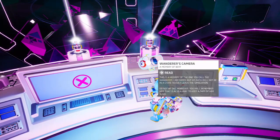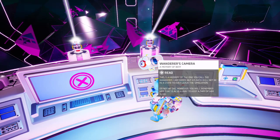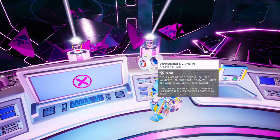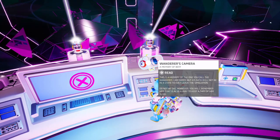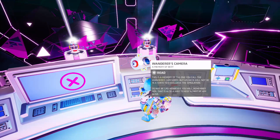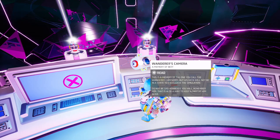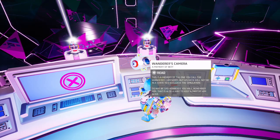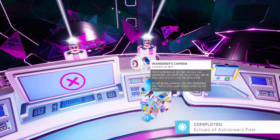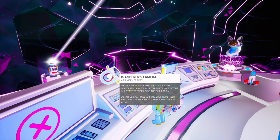This is the memory of the one you call the Wanderer. Ooh, the Wanderer. I'm sorry, but his data will not be in a state to ever leave the simulation. Do not be sad. However, you will remember him. This is also a way to keep a part of him alive. So if you guys don't know, the Wanderer is our main character when we first play — before we activate the main satellite and our character walks through it, he becomes the Wanderer. So technically, we are the Wanderer. It says his data will not be in a state to ever leave the simulation. What is the simulation? I think that's what we're still trying to figure out — is this all a simulation?